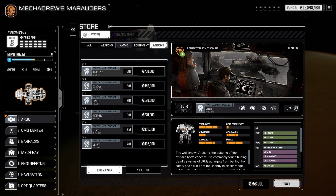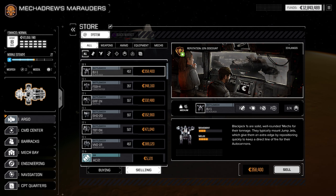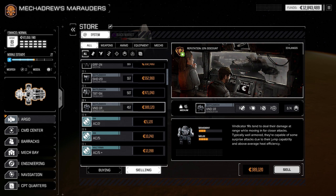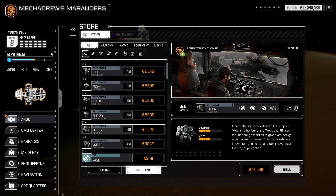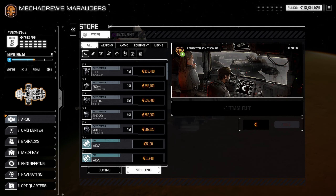I'm going to go ahead and sell one of my cold storage mechs. Do we want to get rid of the Vindicator or the Fire Starter? I think the Fire Starter should stay — we don't need the Vindicator. We've also got the extra Griffin. Actually, let's get rid of the Treb — it's worth a decent amount and I don't think I'm ever going to use it. There are better mechs that we have. Let's look at contracts.